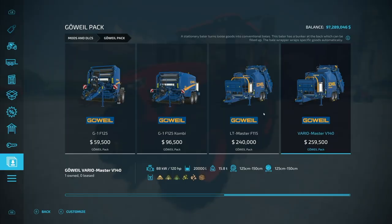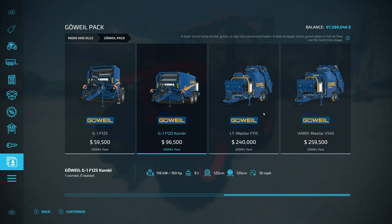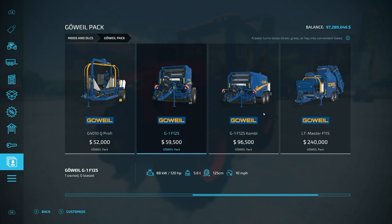Now, I also want you guys to remember we can make TMR bales with these, cut sugar beet bales, and chaff as we showed off — and of course grass, hay, and straw. For TMR, you just make it in a feed mixer and put it in here and it'll bale it up for you — a great way to store it if you're not putting it in silos. As for the cut sugar beet bales, I thought they were going to be fermenting; however, they have not been fermenting for me and turning into silage. They are literally just cut sugar beets — you can take them to the BGA and sell them there. These two balers are the only ones that will make those bale types, though the Q Profi will wrap those bales.